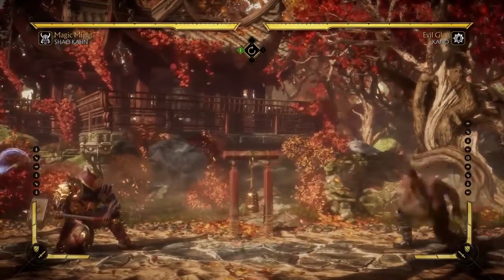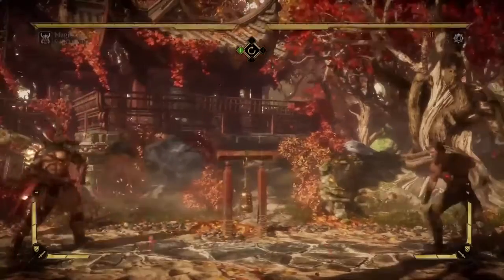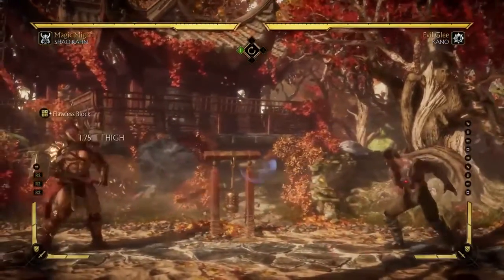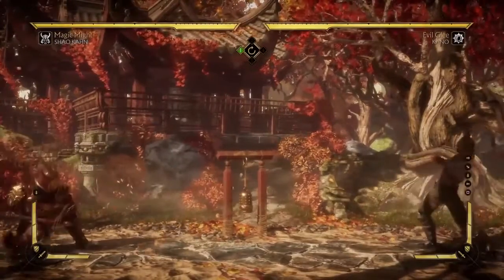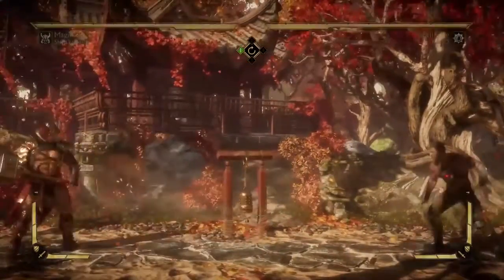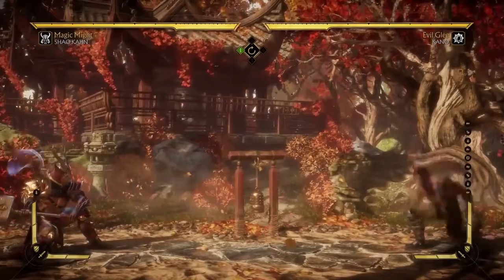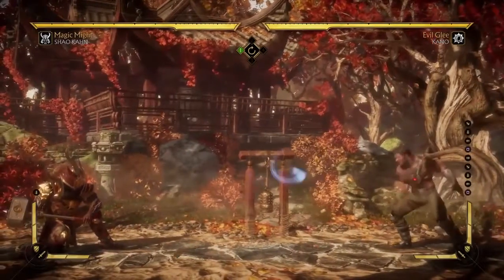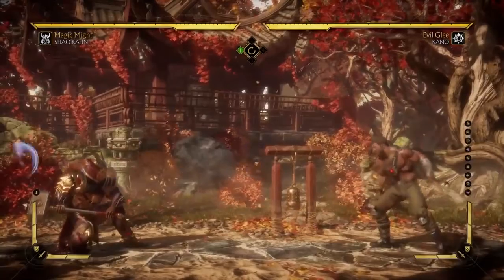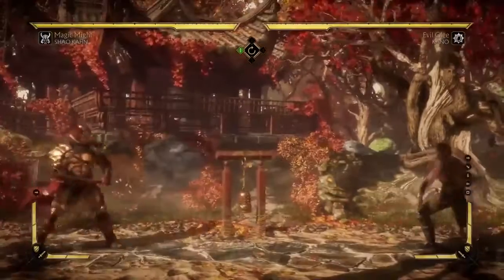Another thing you could do is try to flawless block it. Certainly flawless blocking has its advantages — you just have to get the timing right. First, you take no chip damage, which is great. However, the problem with flawless blocking is that even if you perfectly flawless block every single projectile, you still get stopped in your tracks. With lag and frame delays, flawless blocking can be difficult to pull off consistently.